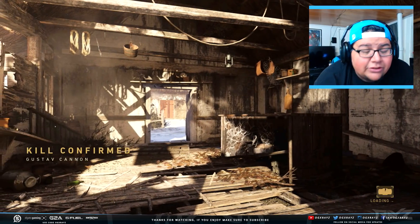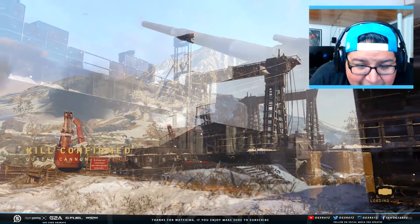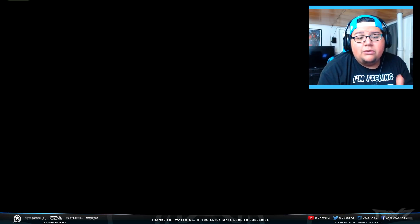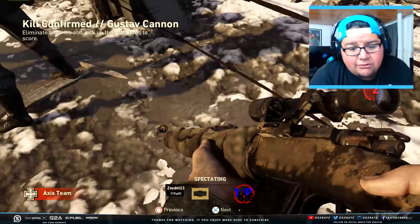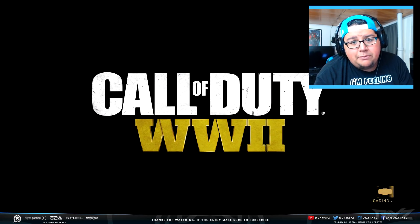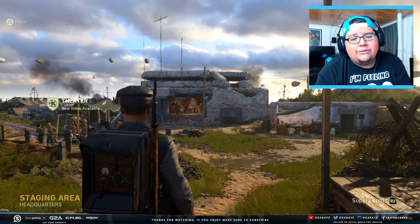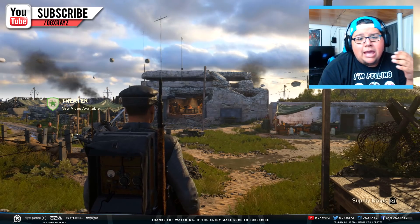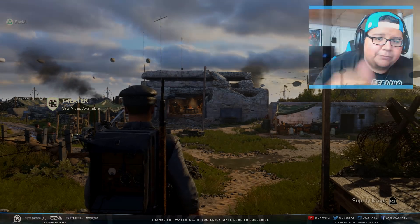Why is it that Gustav Cannon and USS Texas are literally the two maps most chosen when people hate them? Who's voting for this? Anyway, the point of the video was to talk about an epic weapon you guys can unlock easily by getting your social score up, and it's turned into a USS Texas and Gustav Cannon rant. Hopefully you guys did enjoy the video — if you did, drop a like. Make sure you subscribe and turn on notifications by hitting that little bell icon. I'll see you guys next time!